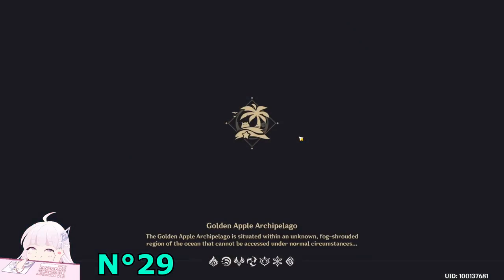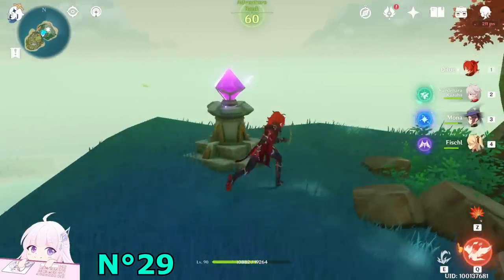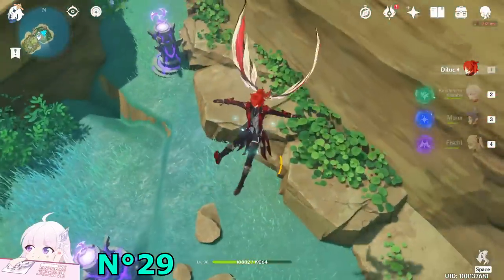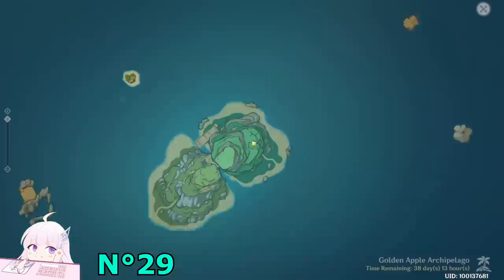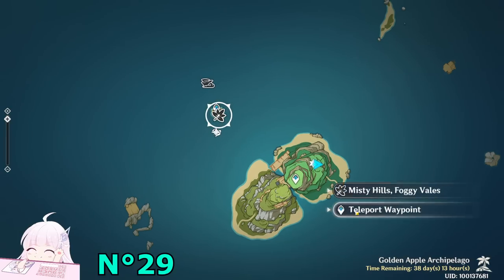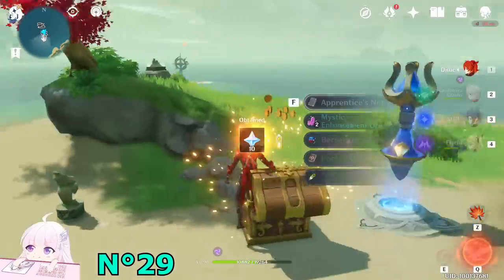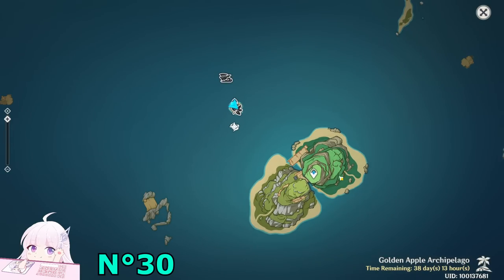Next one, you have to teleport back to the top side of the mountain. Turn back, watching toward the northeast direction, jump down. And the seelie — now if you interact with it, it will start to move. Just follow it. And the final location of the seelie is here at the bonsai. And it will give you this precious chest. Just take this one. And we finish with this first part. The puzzle is done.